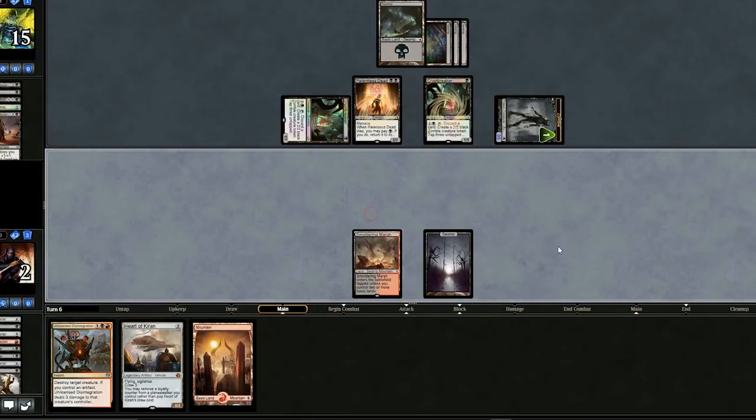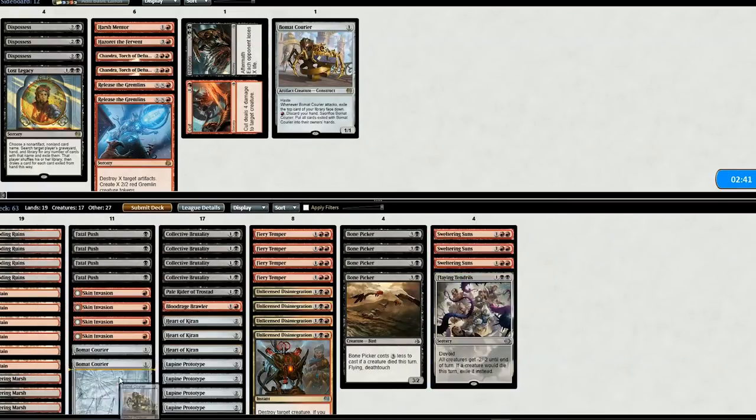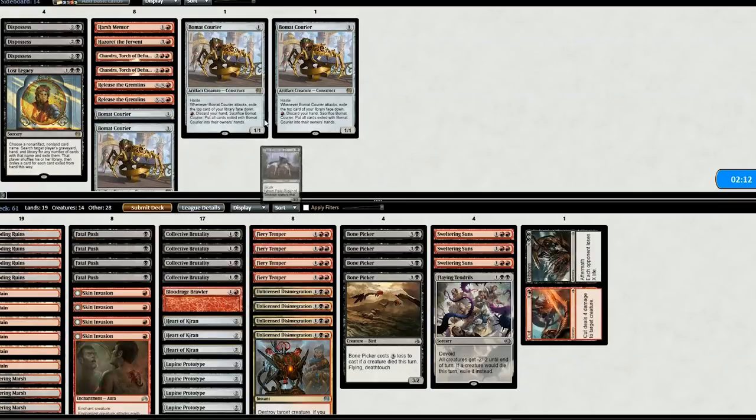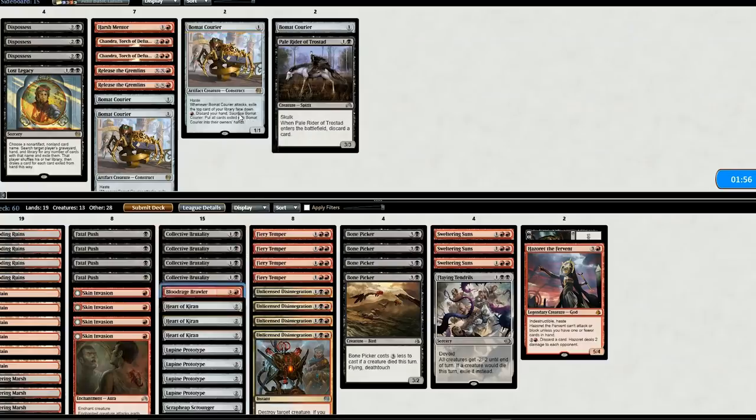Let's go to game two. Instead of the Courier guys, we're going to put in 4 Board Wipe cards — very good cards. I'm also going to swap in Hazoret instead of Brawler. That's our deck, let's go to game two.